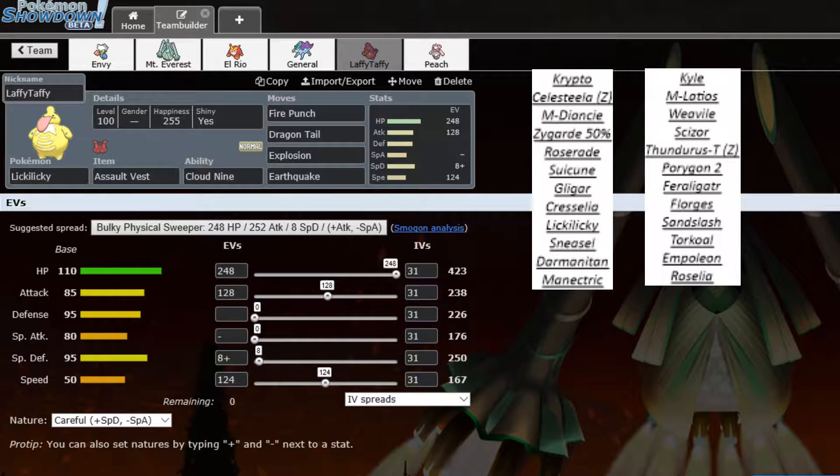Next is Assault Vest Lickilicky — brought all three weeks, been putting in good work. Running Fire Punch, Dragon Tail, Explosion, and Earthquake. You're probably thinking — Explosion, what the hell? Basically it's there so if Thundurus is up against Lickilicky and wants to use Nasty Plot, I can Explosion.